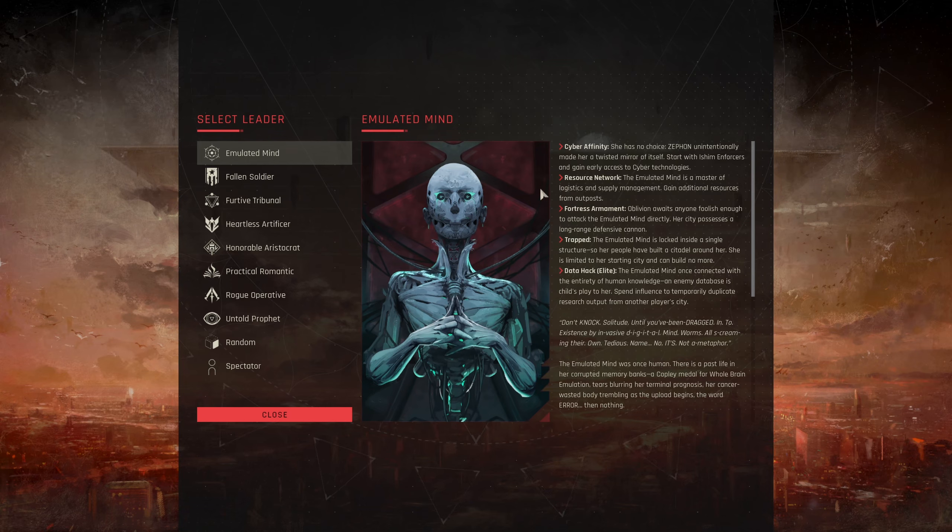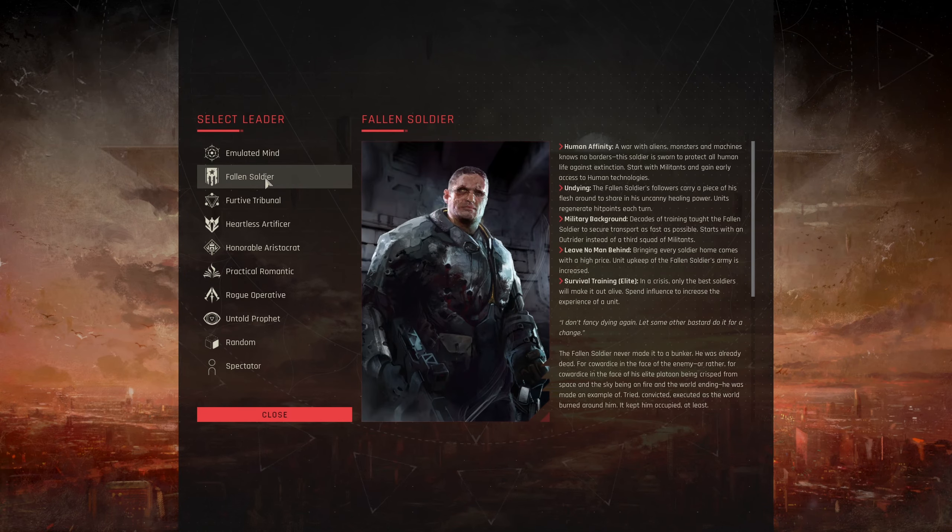Let's take a look at each faction. I'm going to divide this by affinity, starting with the human affinity — the classic fallen soldier. Human affinity gives us our starting unit. Human affinity: a war with aliens, monsters, machines knows no borders. This soldier is sworn to protect all human life against extinction. Start with militants and gain early access to human technologies.